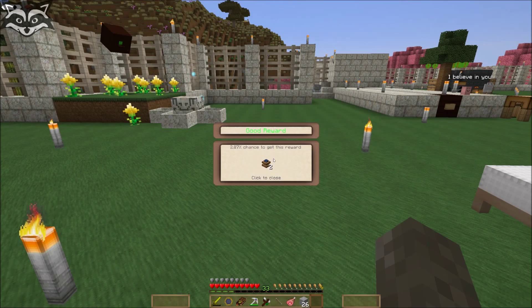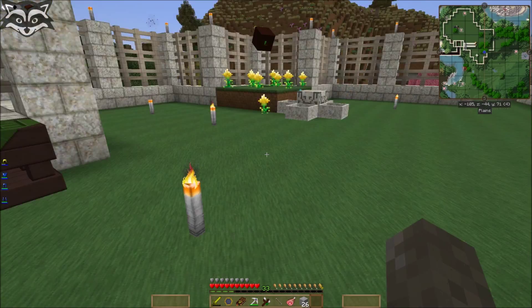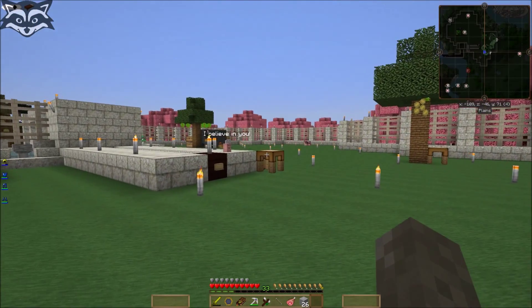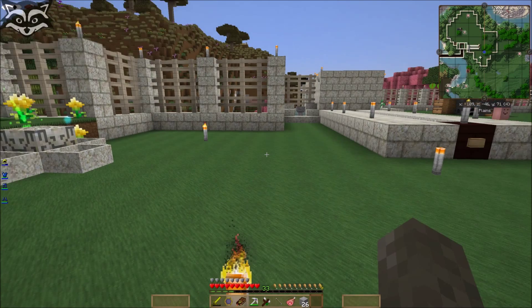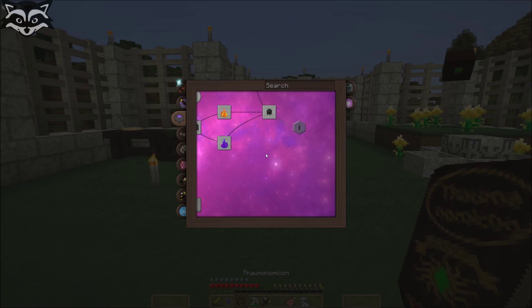Next reward bag. Ta-da. This is interesting, I kind of like that. Let me just check here — I need to make a better wand.